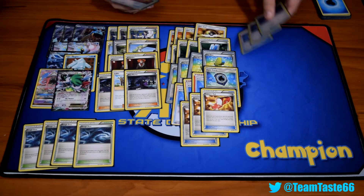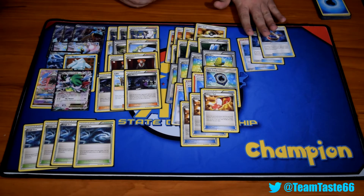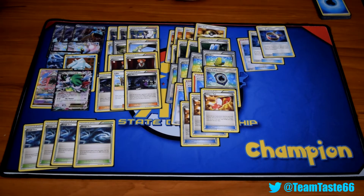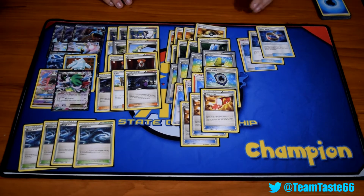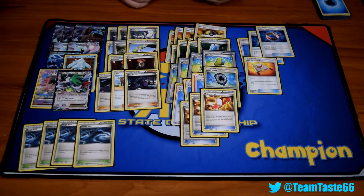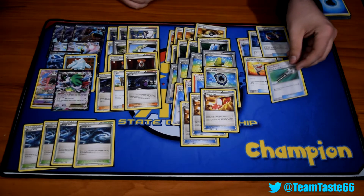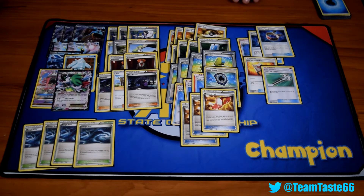Then we got three Choice Bands — plus 30 damage to any EX or GX Pokemon, really good. Now that Field Blower's in the format, you're not going to want to rely too heavily on Fighting Fury Belts; the plus 40 HP just isn't reliable enough. Then we got one Rescue Stretcher — put a Pokemon from the discard to your hand or shuffle three into your deck. And one Field Blower — remove two Tools or Stadiums from the field. Really good. Wish it was reusable, but against Garbodor it can knock off their Float Stone.